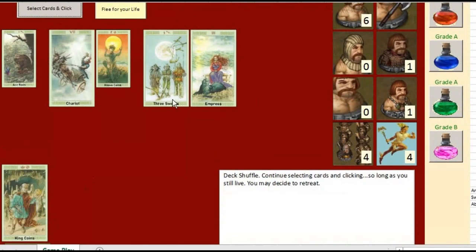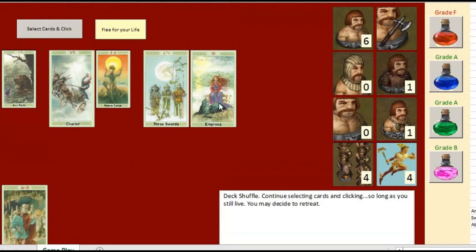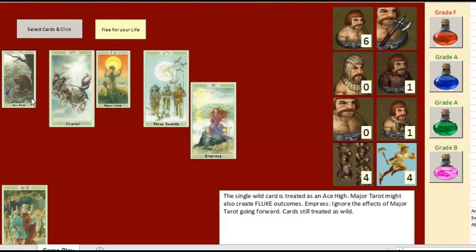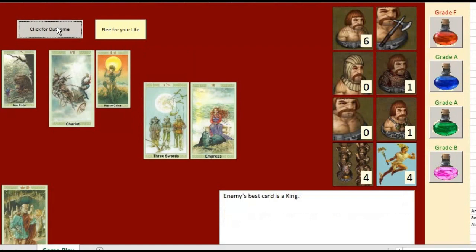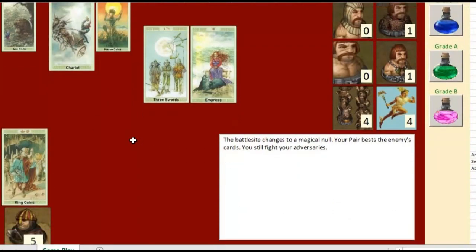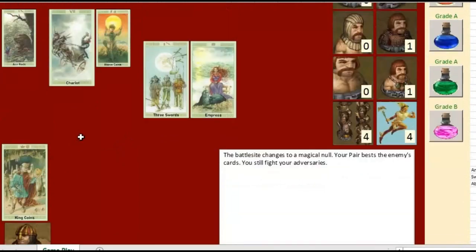Into the next round I go. I've replaced the cards — you'll notice they're getting smaller because my view ratio is at about 75%. I've got six guys I need to beat. The Empress card is a nice card because it turns off the powers of Major Tarot. By turning off the chariot, which may help the enemy, I then have a wild card — I'm going to throw a three with it. The battle site changes into a magic gnaw — that's what the Empress did. I'm now fighting five enemies because my pair of threes beat his king.